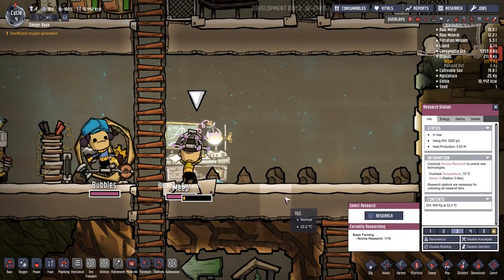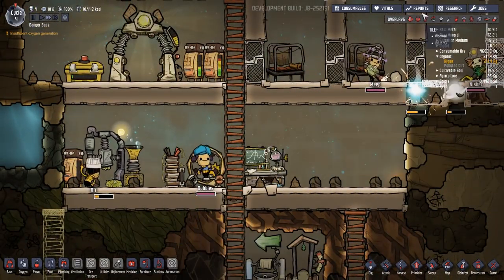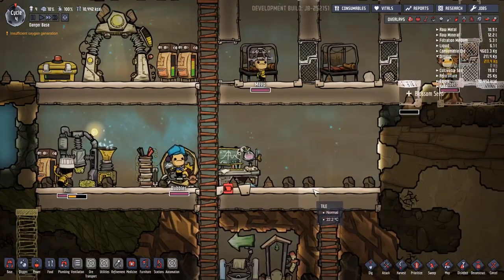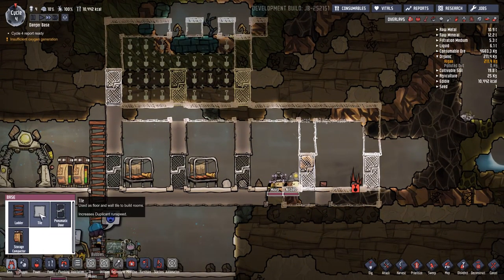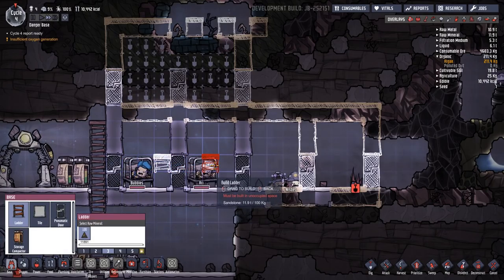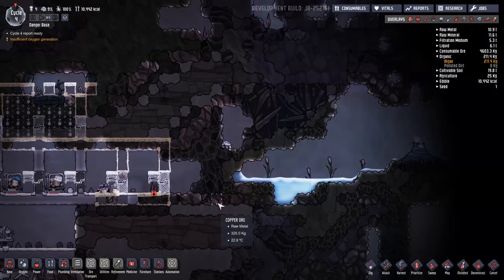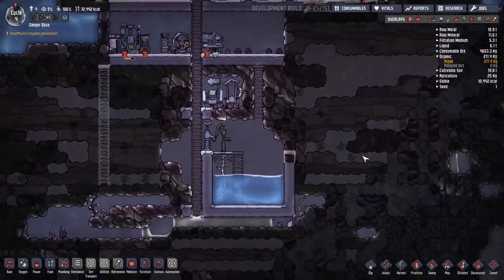Power is definitely a thing — we're not making enough power for all of this. But there we go. We've got some beds going. We've got flooring. We've found a steam geyser — excellent! That's where our water's going to come from. I don't think that's a very bad start. Got some food, stress is okay, germs is okay, we've given people jobs. We've got a new dupe coming in 1.6 cycles. Excellent.